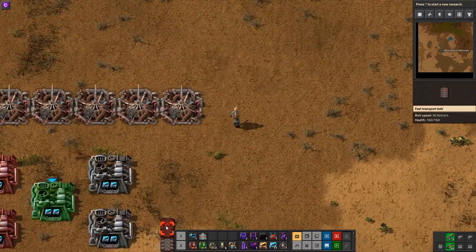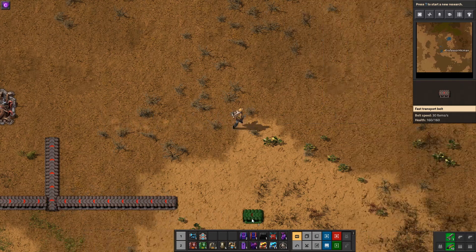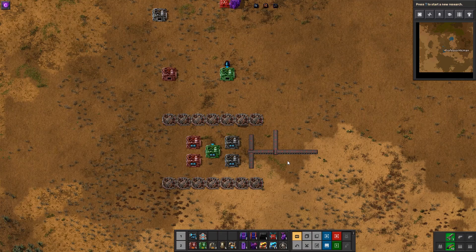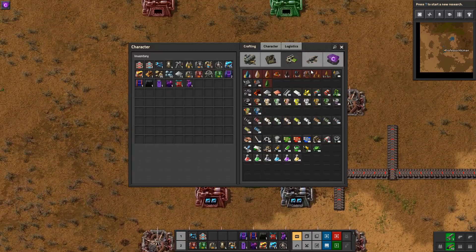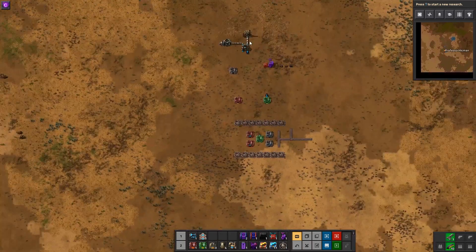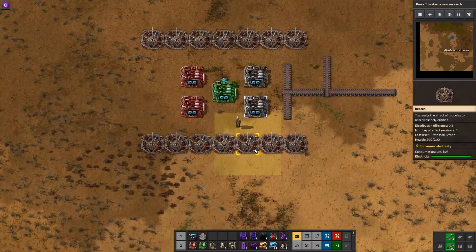This setup will output approximately a quarter to about a third of a red belt, so two to four of these setups will give you one red belt. It's quite compact, so you can fit lots of these in a small space. The bonus is that you use more space for over double the resources, because in the base game you can only get plus 20%. As for ore support, the mod supports iron and copper but not stone. The blast furnace also supports making steel, and the same processing chain works with titanium ore from the BZ Titanium mod. That's the whole mod — thank you for watching.